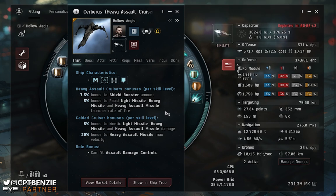Being a Caldari cruiser, we get bonuses from the Caldari Cruiser skill, and being a heavy assault cruiser, we get bonuses from the Heavy Assault Cruiser skill. Caldari Cruiser at level 5 — which you need to undock the Cerberus — gives a 25% total bonus to kinetic light missile, heavy missile, and heavy assault missile damage. This means you are going to be using Scourge missiles almost 100% of the time. You also get a whopping 100% bonus to heavy assault missile maximum velocity, which is one of the reasons this ship is so good.